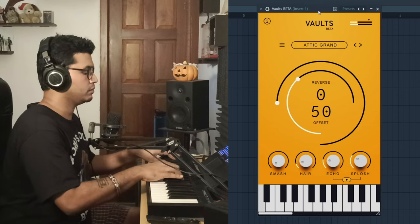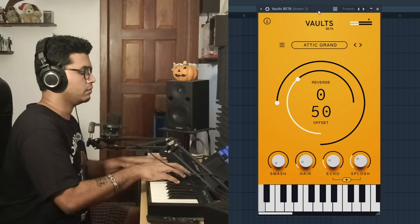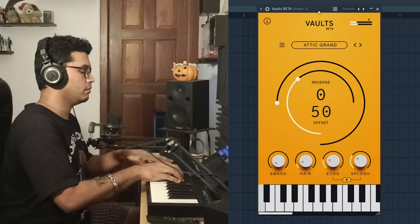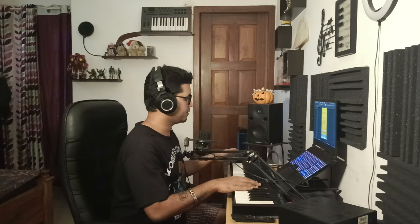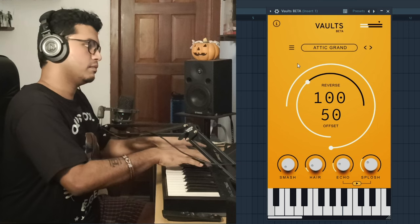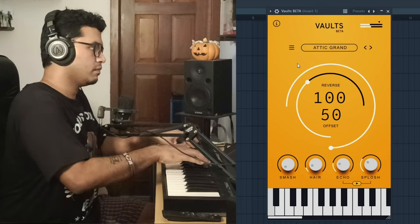So right off the bat, this is what the Added Grand sounds like. It's not a soft piano like Lab Soft Piano, but it still sounds pretty neat for a free plugin. The piano itself isn't what got my attention — it was the effect. So if you can see here, it says Reverse. What that means is if you turn up this knob and if you play something, there's a really cool reverse effect.